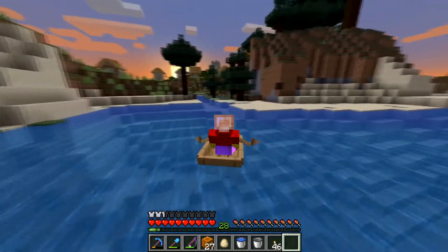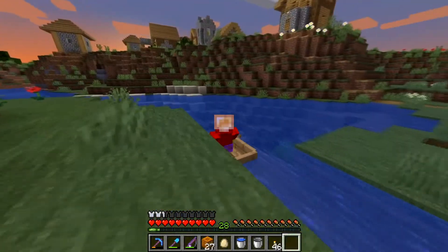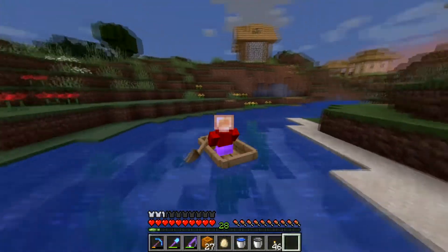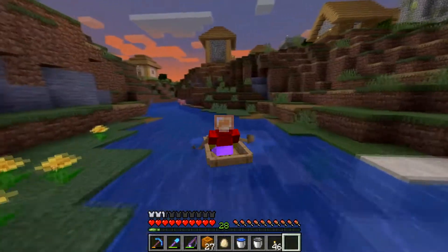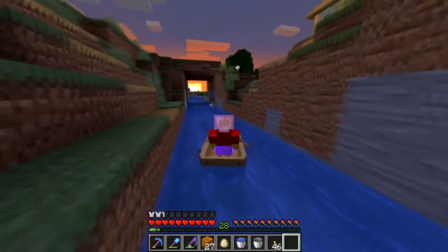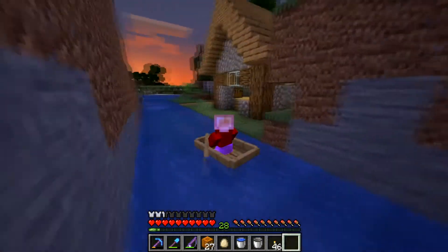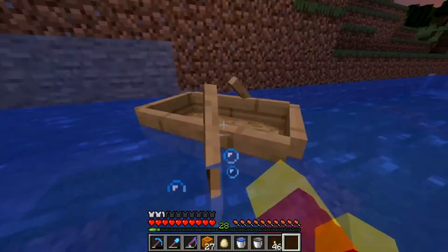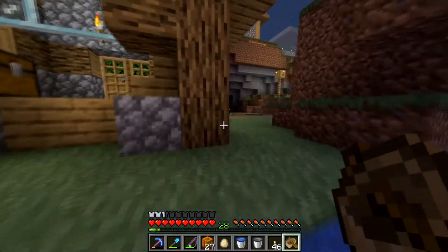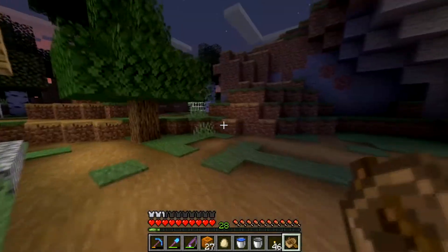The village isn't really all that crazy. But now it's getting night. Let's head back to the rail cart. I think it might be quicker to jump out over here. Pick up the boat — don't want to lose it. We need to make a path from this to the rail cart so we don't lose it. If you go right here, you can see the entrance right over here.